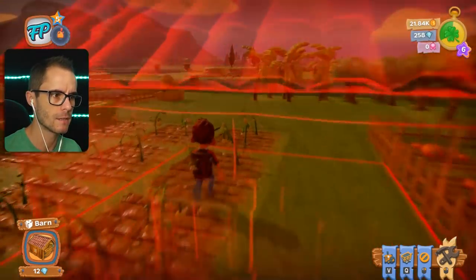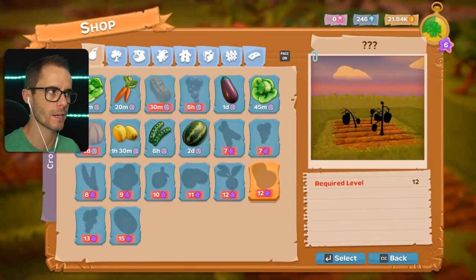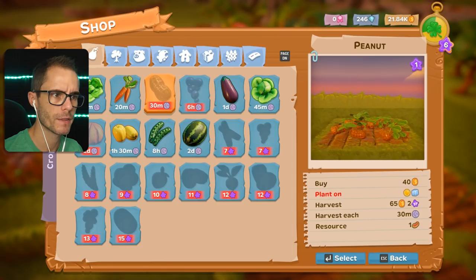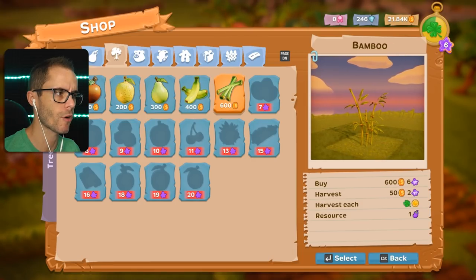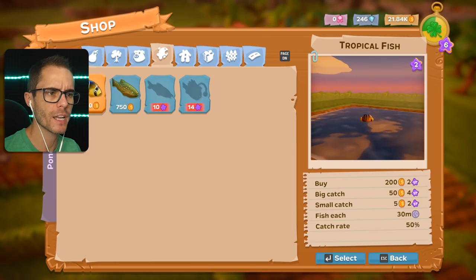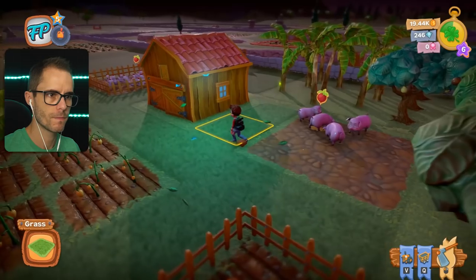Where are we going to put the barn? I'm going to put a barn just here. Nice — I'm stuck in the barn. I don't think the barn has any kind of functionality. Oh, you can use it as like a shop. We can grow peanuts — how do I grow peanuts? Where did they come from? They weren't there before. We can grow bamboo. I can even get a pig — let's put some pigs in. Let's put a couple.